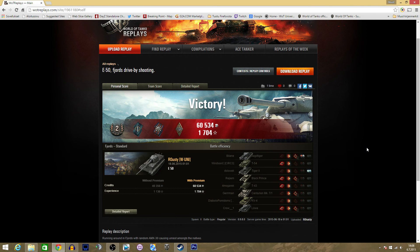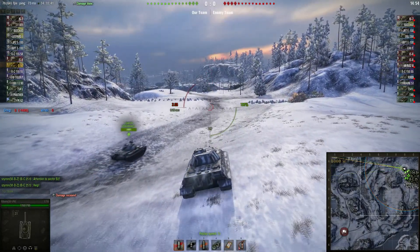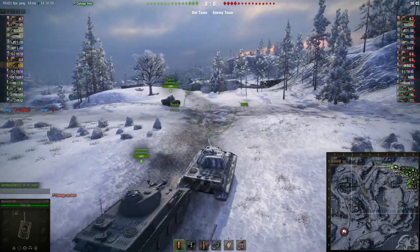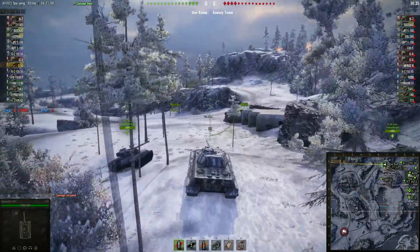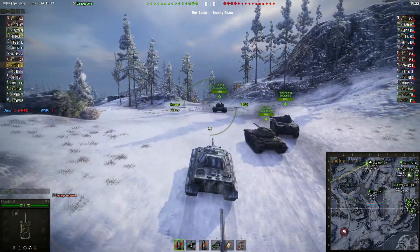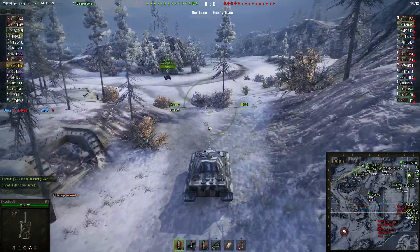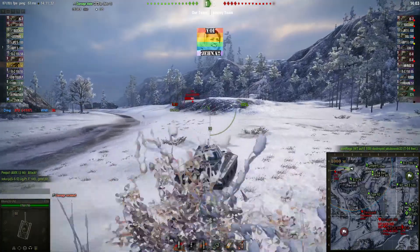That was E50 as top tier — now let's see a matchup where it faces a lot more tier 10s. Here we are at Arctic Region in a tier 10 match. I want to go north and stretch out the flank as much as possible. I don't want to hang around the A4-B5 area — I want to push out to the A2-B1 area and make the enemy feel as uncomfortable as possible. Keeping that in mind, you always need to be aware of the situation. I spot a T71, take a pot shot, and it connects — good start.